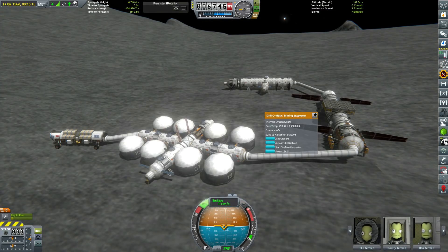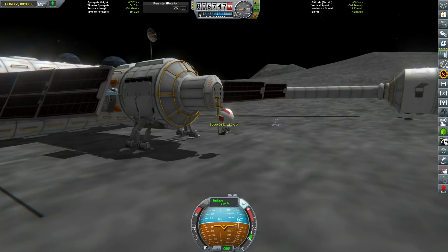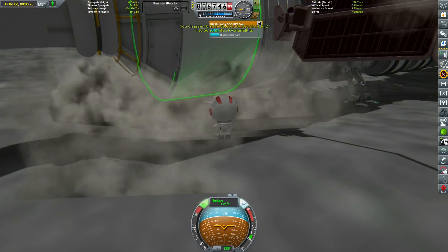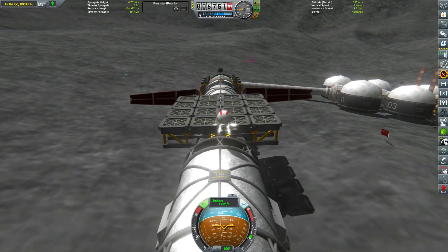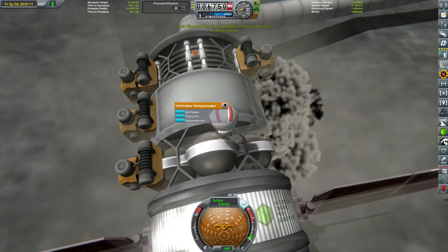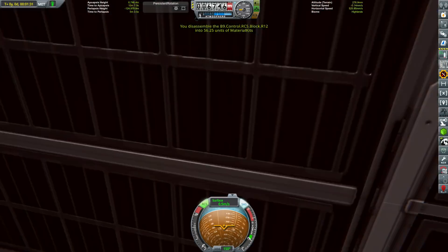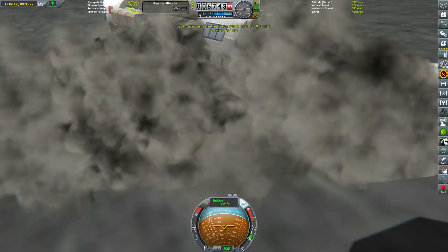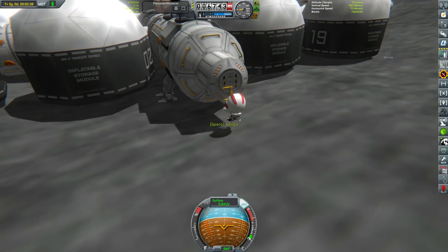So now we've got our ore supply. We swap over to Artemis and we have a few things to do before we bring along our next module. This is going to be solved hopefully when I upgrade to version 1.7 for the next series — after episode 15 we start the next series and should have a pretty massive performance increase. But the frame rate around Artemis is starting to get a little bit painful. So I'm going along and disassembling every single redundant part on Artemis — redundant antennas, RCS ports we used to land, and now the drills too since we don't need them anymore. Just doing this and removing tiny redundant parts, we ended up removing something like 50 parts and it was a noticeable increase in frame rate.